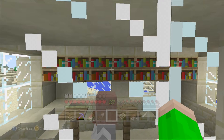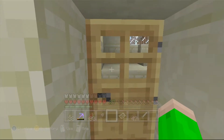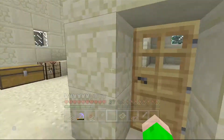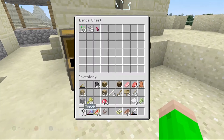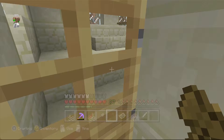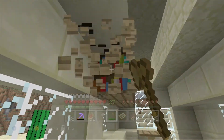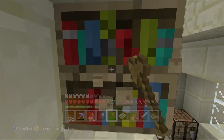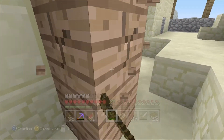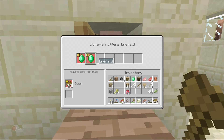I realized I could take the library books and use those — I just had a great idea. Do these give you books? Oh my gosh, they do — three, six, nine! So we're actually still going to be able to trade with the librarian. He's offering 11 books for an emerald — let's do that. Now we'll get to see what his next trade is.